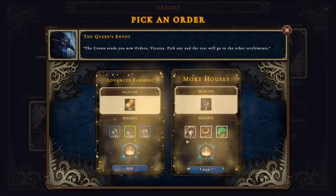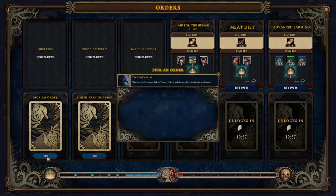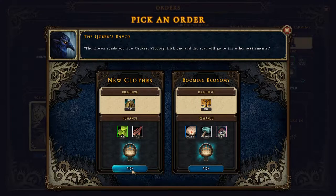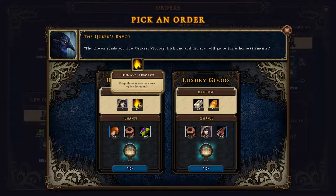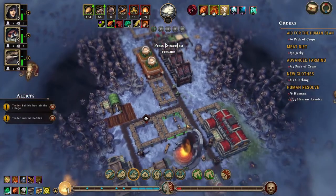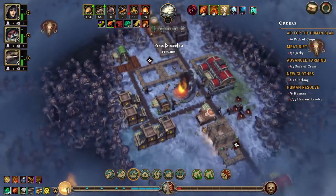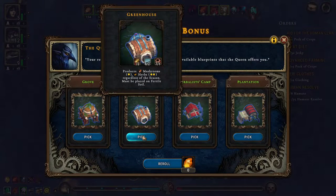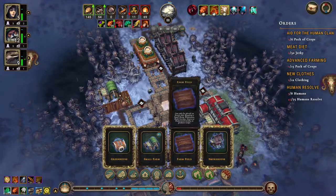We did get the smokehouse. Pack of crops — let's do that. How about these 12 villagers with the need for clothing fulfilled for 120 seconds — let's do that. And we'll do this as well. Sifilda is on her way so this is old news. The greenhouse — definitely. We can build the smokehouse here.